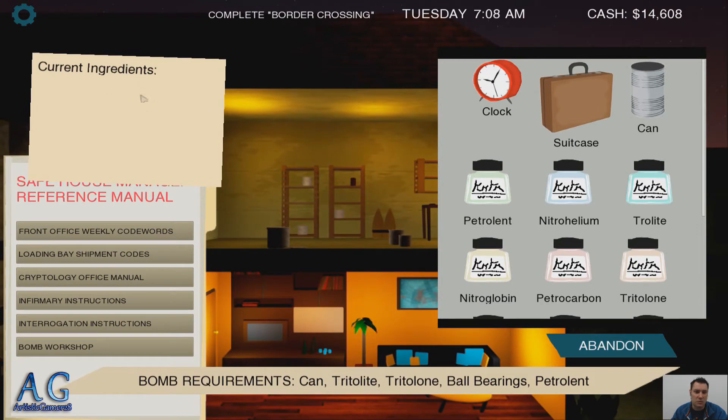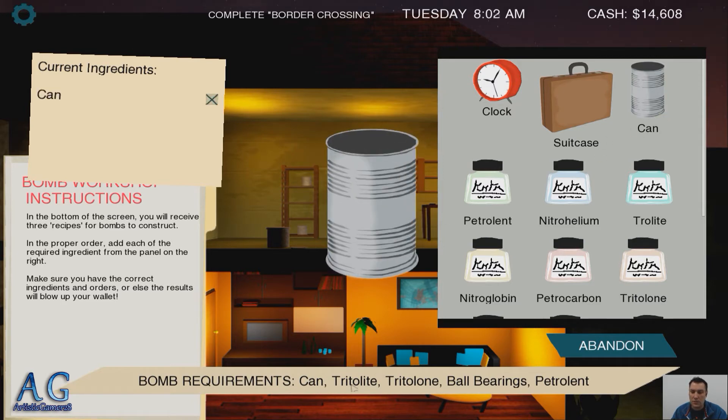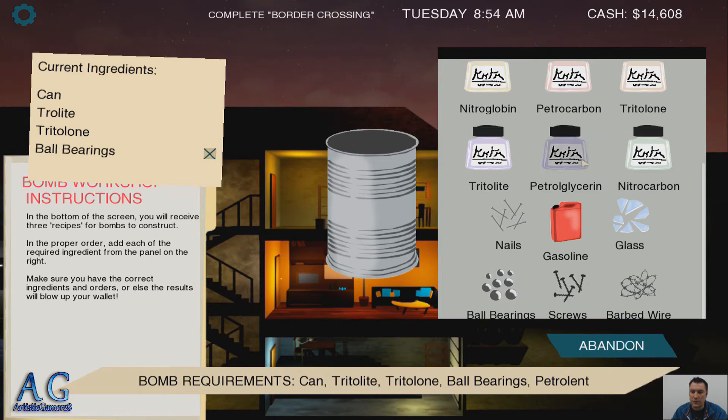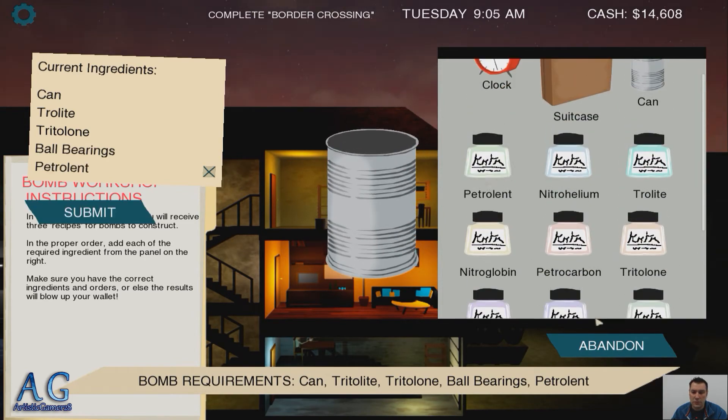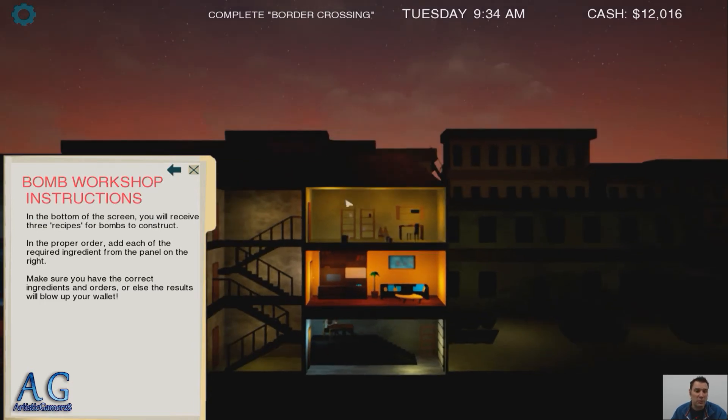This room I just added — I might fail this. On the bottom of the screen there are three recipes. We need to add each of the required ingredients to the panel to create a can. Oh, that wasn't it. Let's see what happens when I fail. So we definitely screwed this up. Can I abandon? Can I pick? You can't do that. That's a fail. But you do these little missions throughout the day.